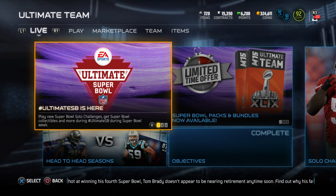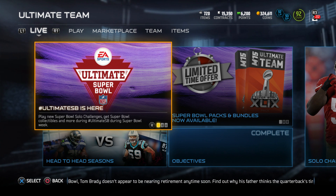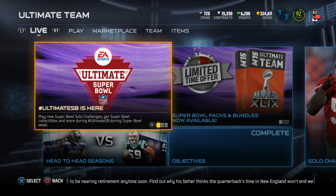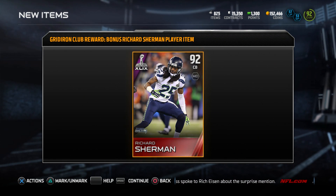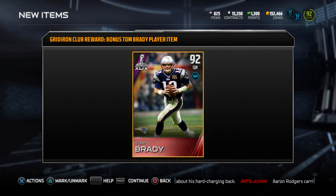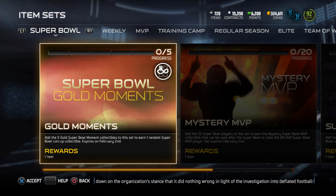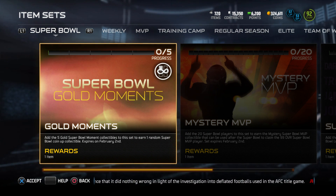Welcome to this brand new Ultimate Team video. First things first, Richard Sherman and a 92 overall Top Ready card have been added to your account right now. These guys will be 92 overall until around February 4th or 6th.